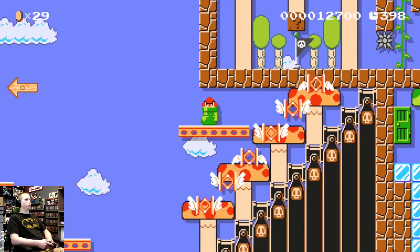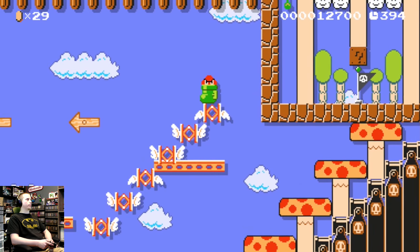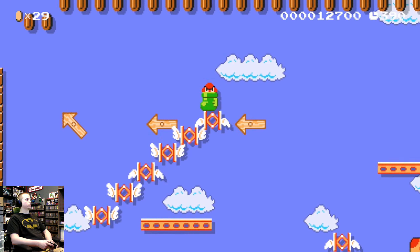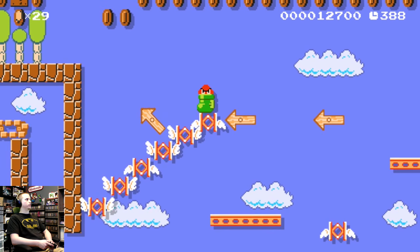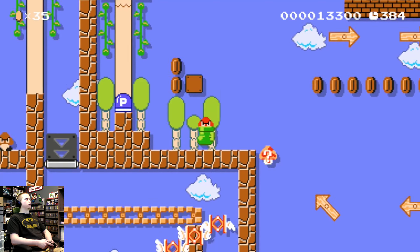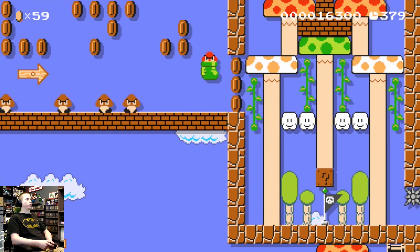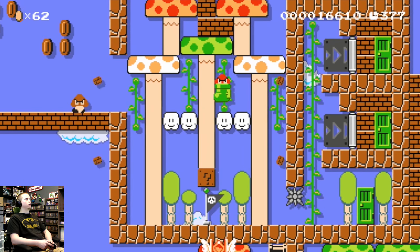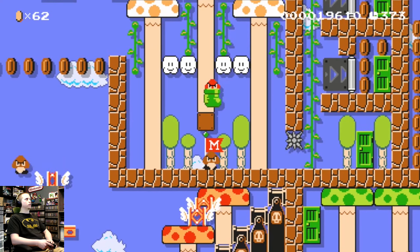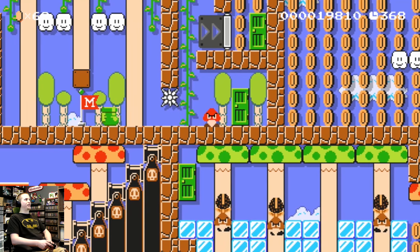We've got to use these to get across — just gotta ride the wave and jump. Make a run for it — perfect. And we have a checkpoint. It's amazing to me how much of this level I don't remember; it's been so long.